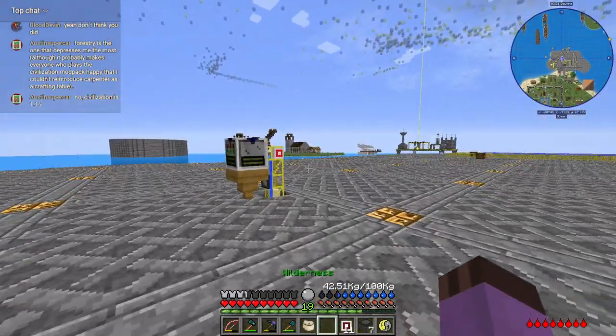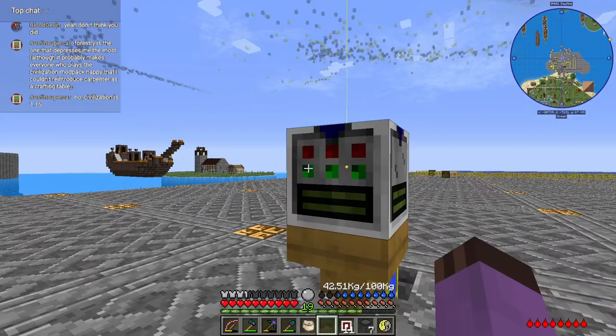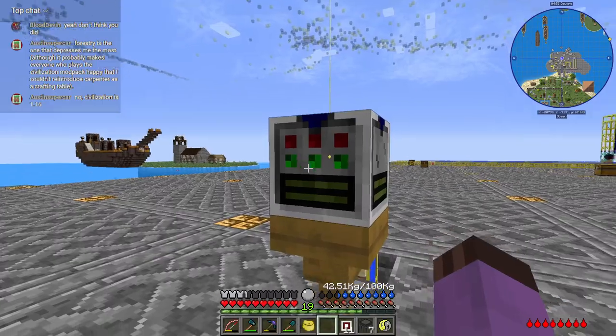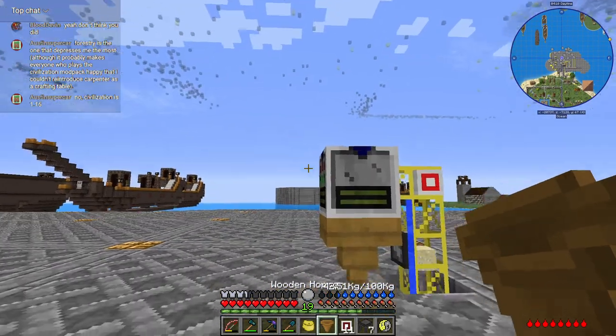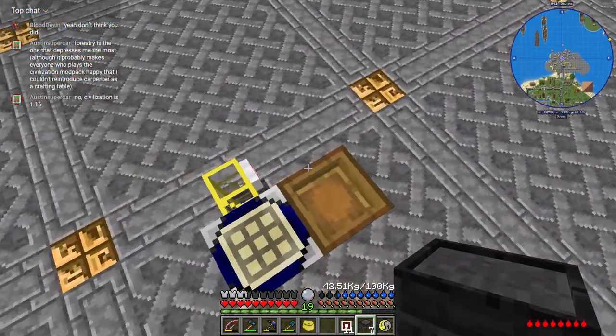Okay, so here comes sand, and we can just make a pattern for this, like so. And that should be automatically producing sandstone eventually. And then we need to put a copper over here, with a casting table on top of it.